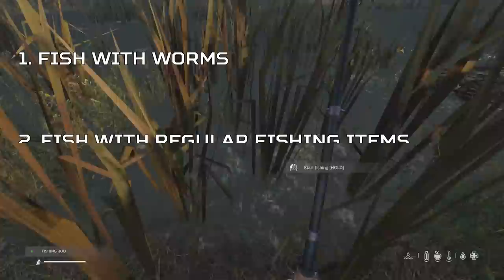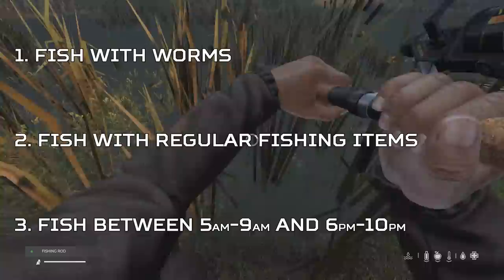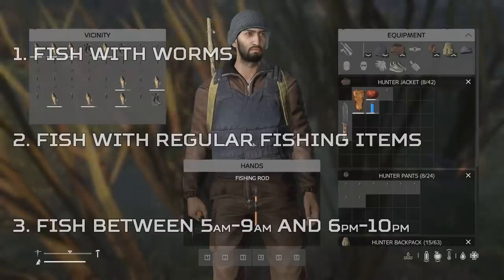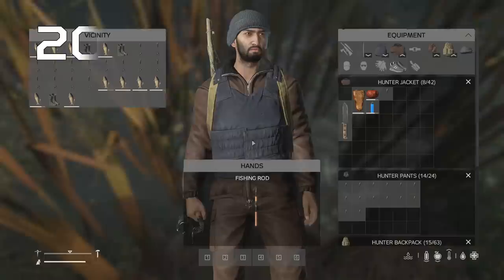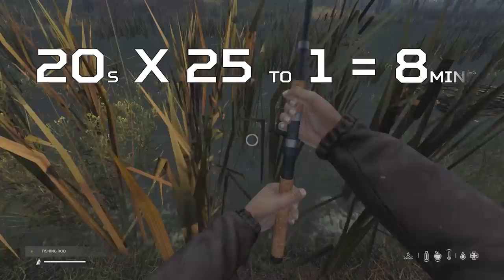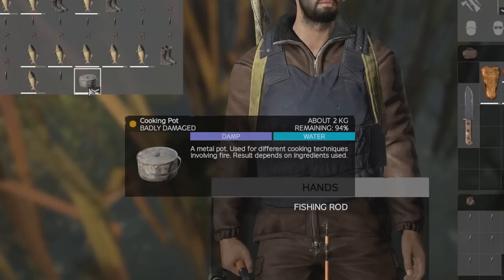To improve your odds you need to roll the dice as many times as possible as quickly as possible. Use a worm and not the improvised hook or improvised fishing rod, and fish between 5am and 9am or between 6pm and 10pm — it's much faster during those windows. Using this pro strat you can roll the dice every 20 seconds, so with 25-to-1 odds it will take an average of 8 minutes to get a cooking pot. However, all cooking pots fished from a lake, pond or river are badly damaged as standard, but it's still better than running around the map for hours.